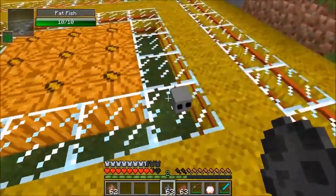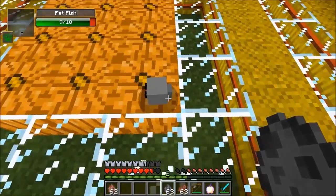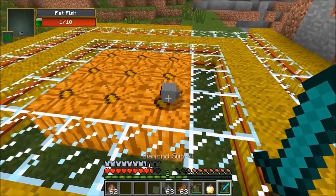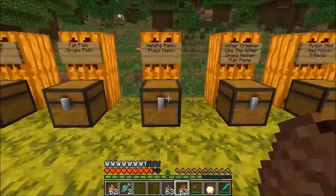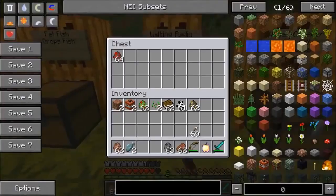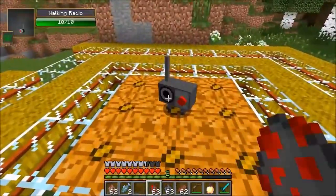The next one is the Fat Fish, and it actually drops fish, so that's kind of cool. You can get some extra fish — don't want to go fishing, just kill the Fat Fish swimming around in the water. It's got little eyes. It looks really upset right now, like it's wagging its tail a lot. Give me some fish! I'm surprised it dropped so many fish because it was a really small fish.